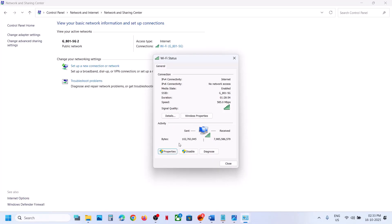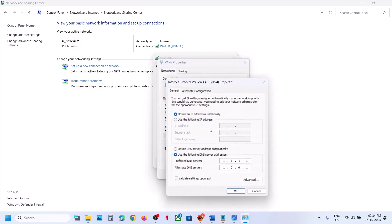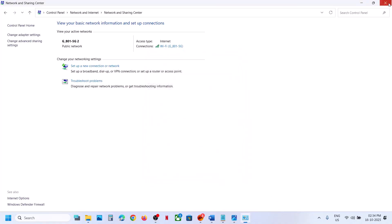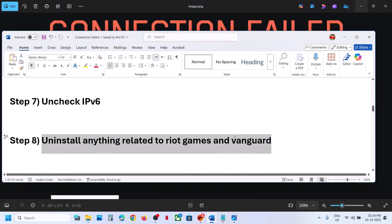If you are using any manual DNS server like Google or Cloudflare and it's not working, go to Internet Protocol Version 4 again and switch back to automatic.